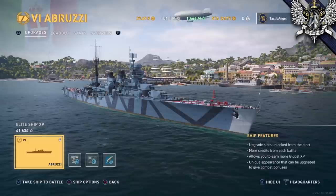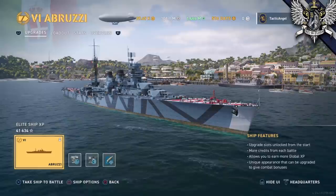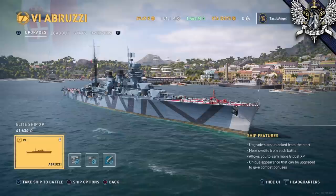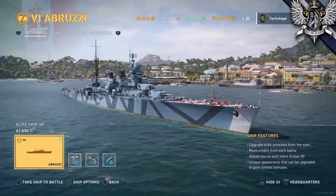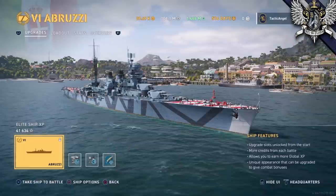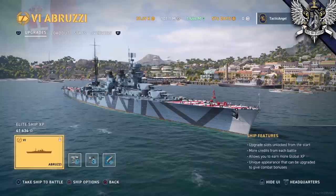The Luigi de Savoia Duca d'Abruzzi, the full name of this ship, was the first of the fifth and final generation of Condottieri-class warships, though calling it a class is a bit of a stretch since essentially it was a family of several relatively closely related classes of ships. This set of ships includes the four ships modeled on the Alberto da Giussano design, which we have in World of Warships Legends as the tier 3 ship Giussano, then the two Cadorna-class ships, the two Montecuccoli-class ships which we also have in Legends as the tier 4 tech tree ship, and the two ships of the Duca d'Abruzzi-class.